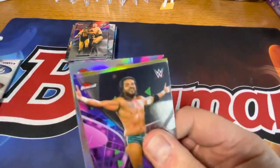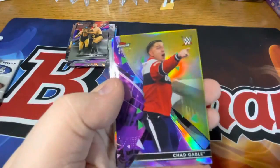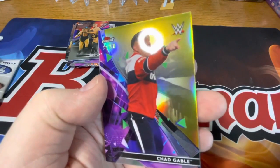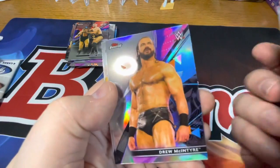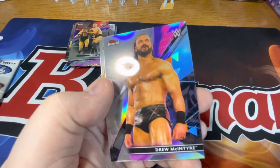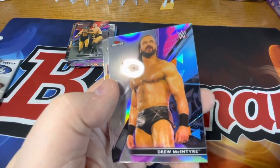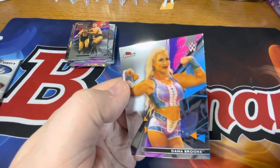All right, last pack. There's a Santos Escobar. Got a numbered card — 39 of 50. Chad Gable. As far as getting numbered cards go, I don't know if that's the best one to get, but it's always nice to get one. There's a Drew McIntyre Refractor. And a Dana Brooke.